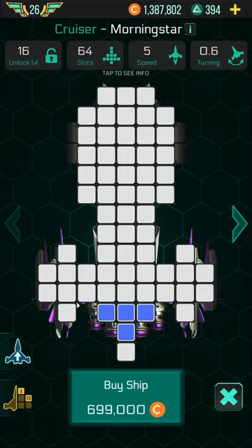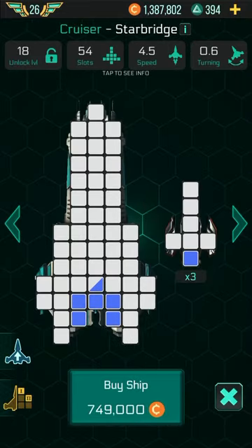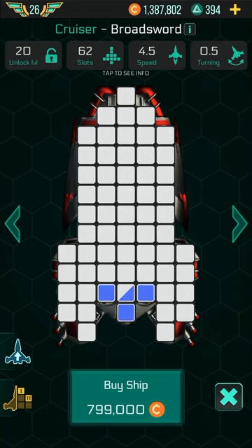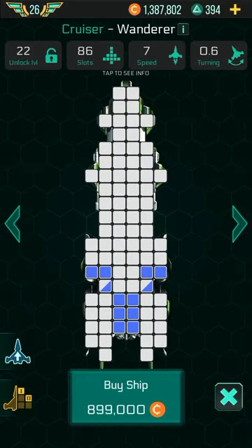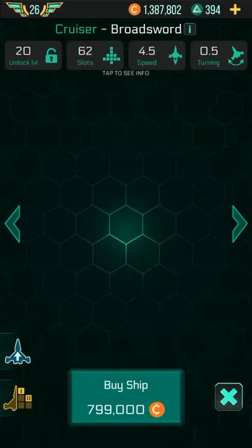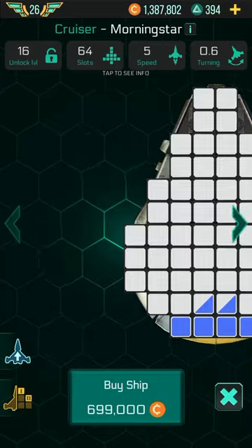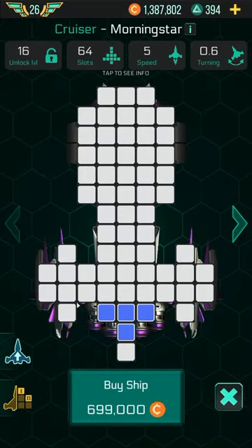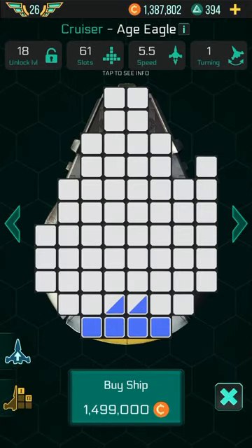The Morning Star can destroy previous class ships like the Hammerhead very easily. It can also beat some tougher ships in its class — like the Ego, Star Bridge, and Broadsword — depending on how people set them up. Most Javelins you can destroy, though the Javelin is a little harder. Most of the time you'll be fighting ships of the same class. I recommend getting this ship at level 16 rather than waiting for level 18 for the Star Bridge.